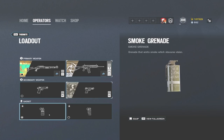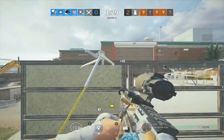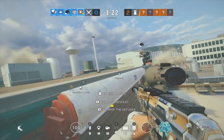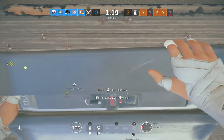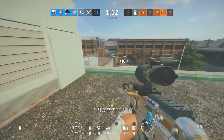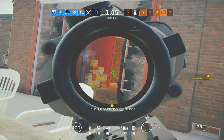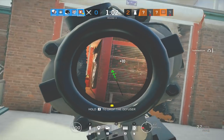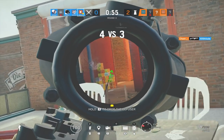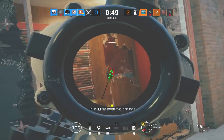They took Thermite's claymores, so he now has smokes and stuns. Smokes are great for execution: blow a wall, smoke off areas, and plant the bomb. Stuns are good if you want to be aggressive — you get three stuns versus two smokes, which is useful for burning ADS and entry denial gadgets. That's Thermite's loadout: 556, 5.7, and smokes or stuns.